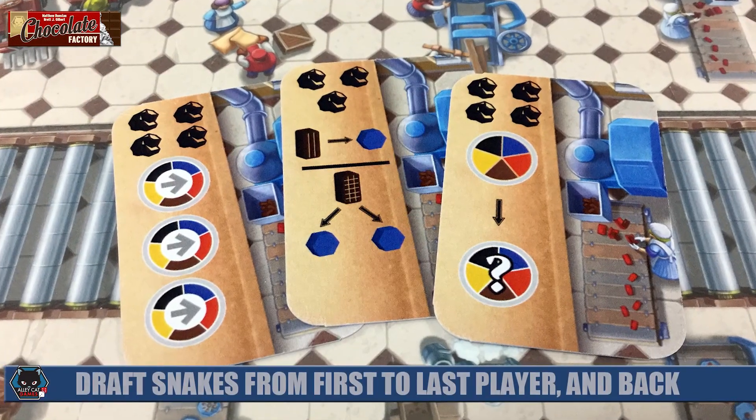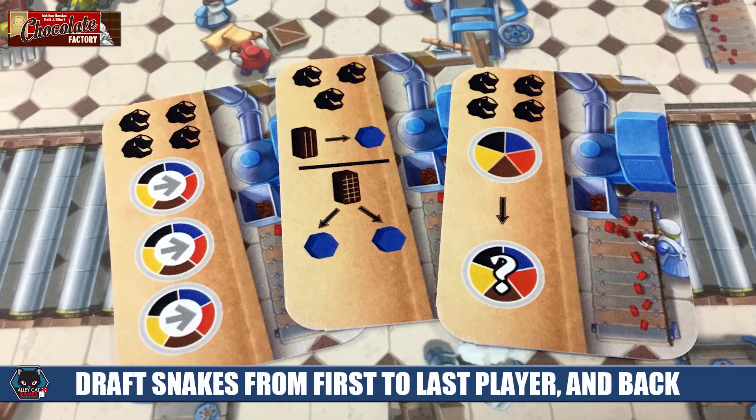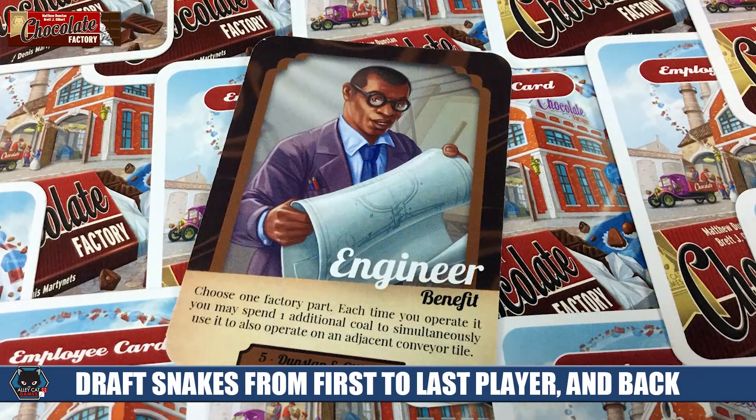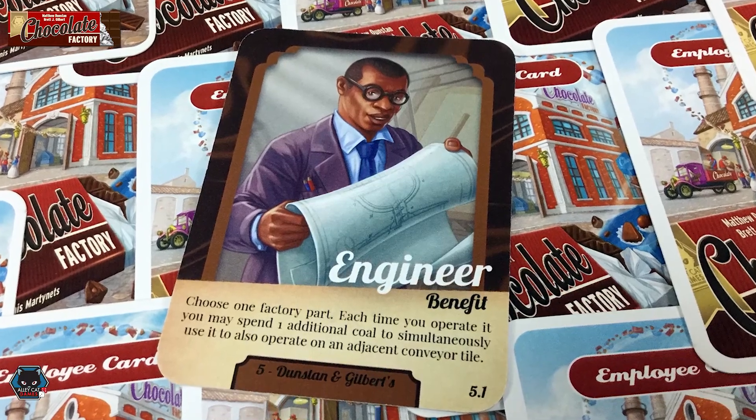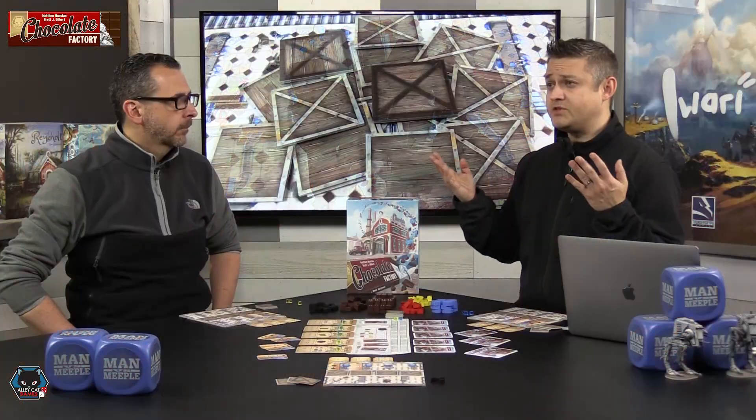When you draft, you're going to start with the first player. They simply pick one of these six possible stacks and take those into their hand. Then you snake around the table until you get to the last player, and then you do a reverse draft starting with that last player and coming back around to the first player. So everyone should have both factory workers and some kind of set of factory parts. When you have those in your hand, you're going to pick one from each stack — that's going to be your factory worker for that day and your new factory part to introduce into your factory.